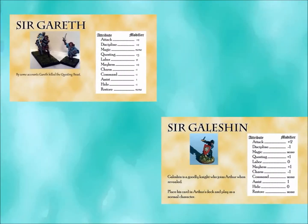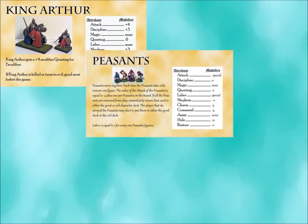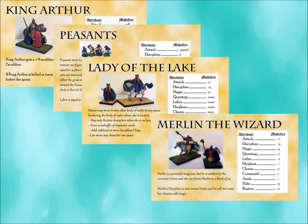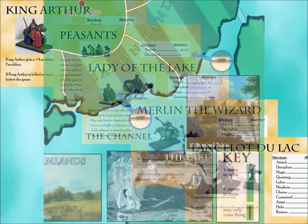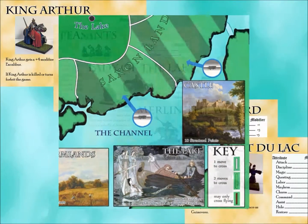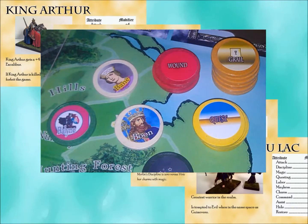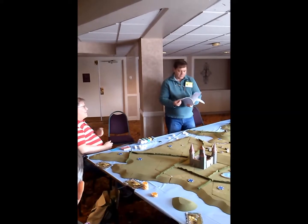You'll start the game with a pair of characters, but events and actions may force you to draw a different pair of characters. Every character is a tool that can help you win the game, but every character is also an important element in retelling the tale of Arthur. Because of the almost limitless permutations of characters and locations, this game plays different every single time, but every single time it feels like you're living an adventure.